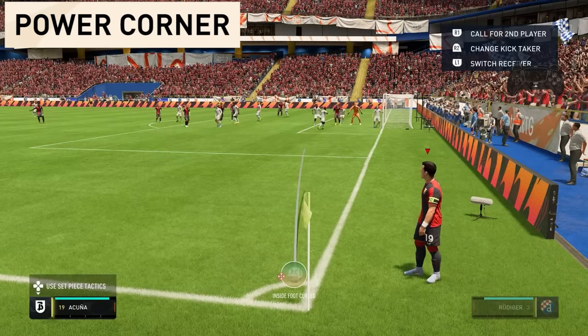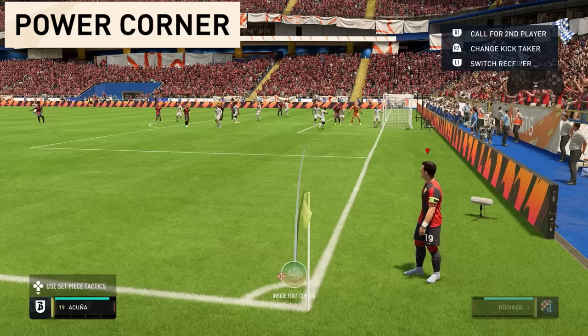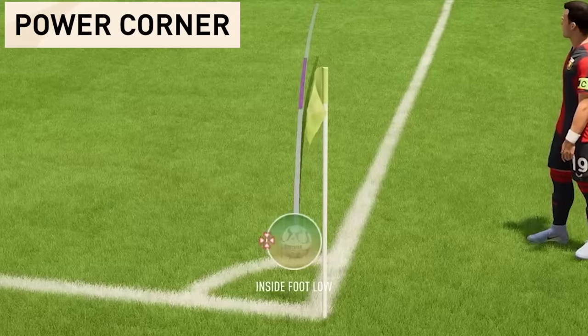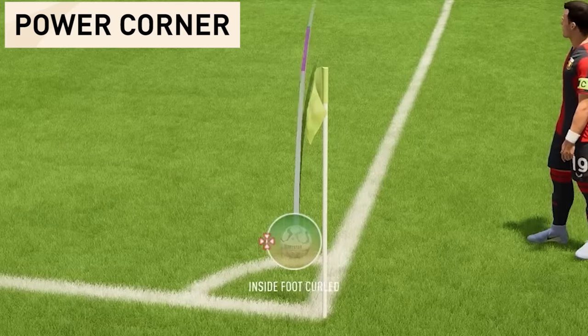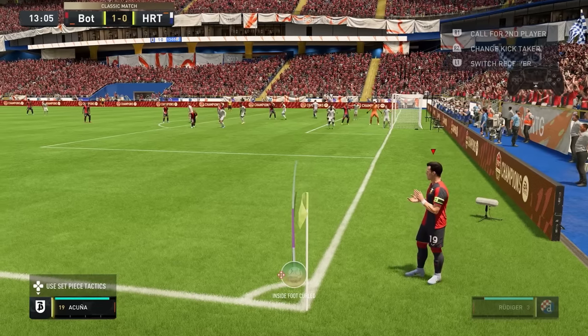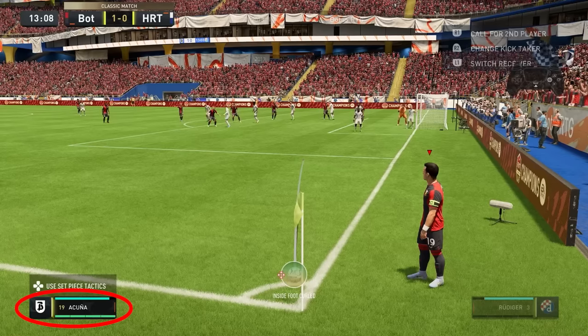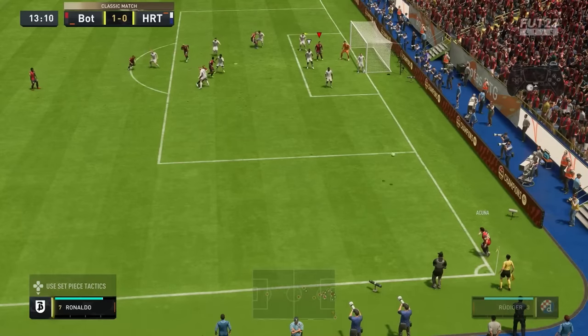We start by applying the curve, which is done with the right stick. Go as far left or right as you can, depending on whether you take it with a left or right footed player. The text should say 'inside foot curl.' Then move the right stick up until you get the text saying 'inside foot low.' Pay attention to this text 'inside foot low.' After this, slowly and carefully move the right stick back downwards until the text returns to 'inside foot curl' — stop the moment you get that text back. This ensures we get the lowest possible height on the ball for this type of corner. The curve is done. After this, aim with the left stick — put the aim between the edge of the 6-yard box and the penalty kick spot. The last step is easy: just apply max power. The key is to get the right aim and curve.